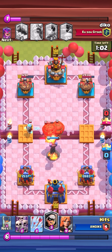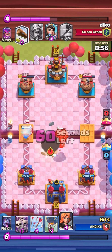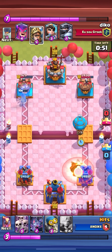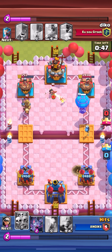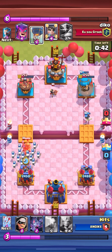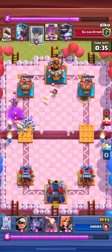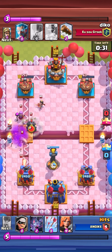He has two, but I wasn't worried. My bandit took care of his ice wizard while the balloons are going for the Furnace Tower. He does get a hit right here, but it's not that strong — he didn't go directly over it, so I wasn't really tripping. Then I placed my skeleton army on the left side to get rid of his prince. I also sent the crying emote, but I'm not a mean person — I was just messing around. It's pretty funny sometimes.